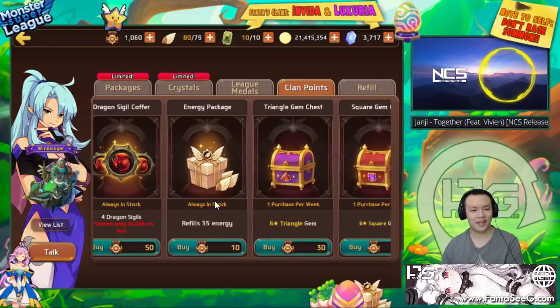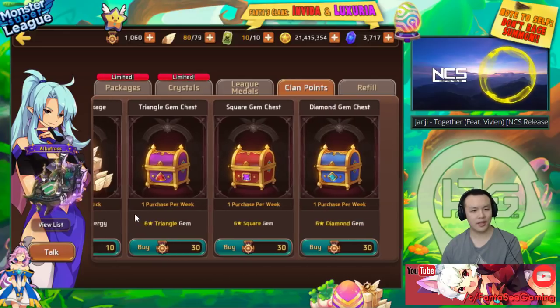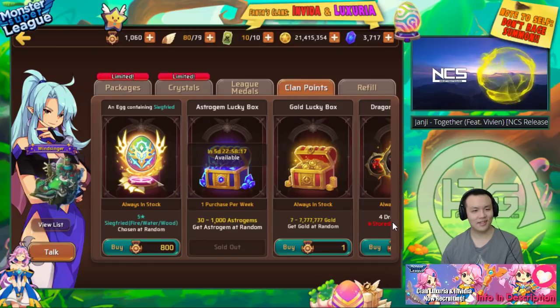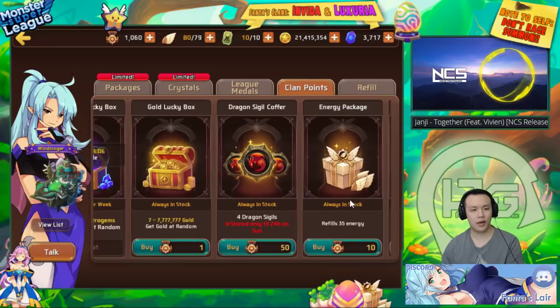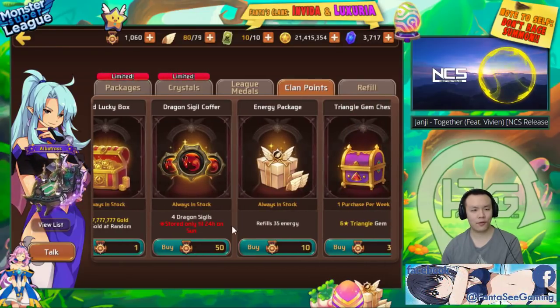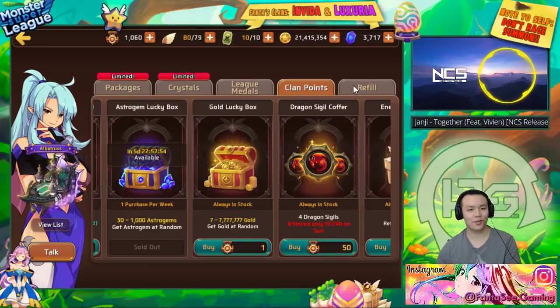Gambling the dragon sigils is kind of very overpriced — I don't really think it's worth it. Refilling with 10 clan points is also very very overpriced. Besides the Siegfried egg, the best thing you can do is maybe gamble once rather than try to get four dragon sigils, especially since dragon sigils expire.